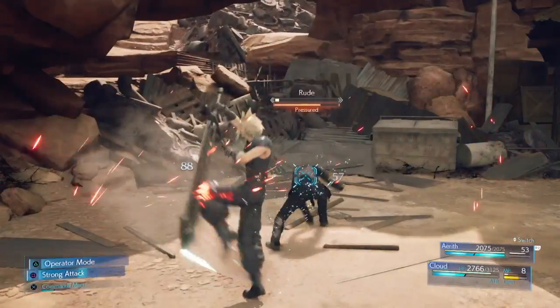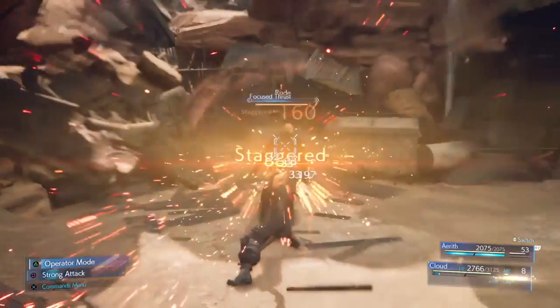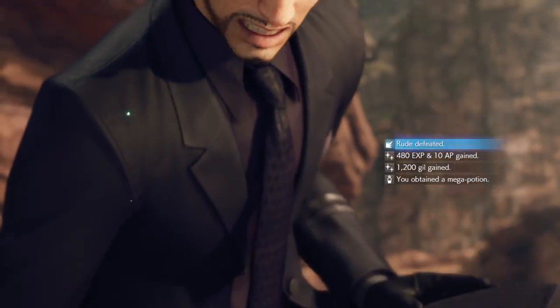To get Disorder, you have to use the nail bat that Oats gives you at the end of the Shorter Kids on Patrol side quest - a little FYI there.